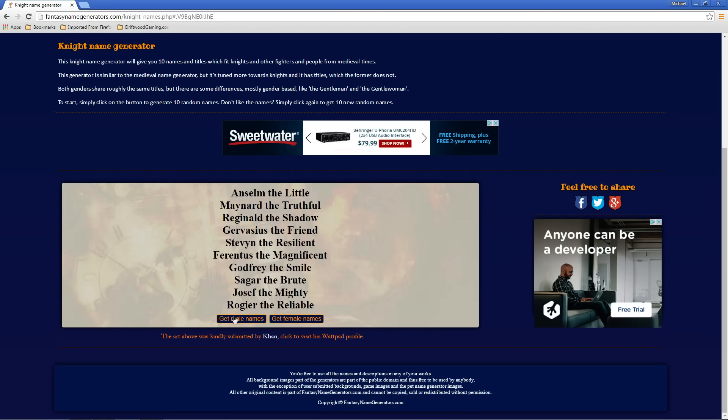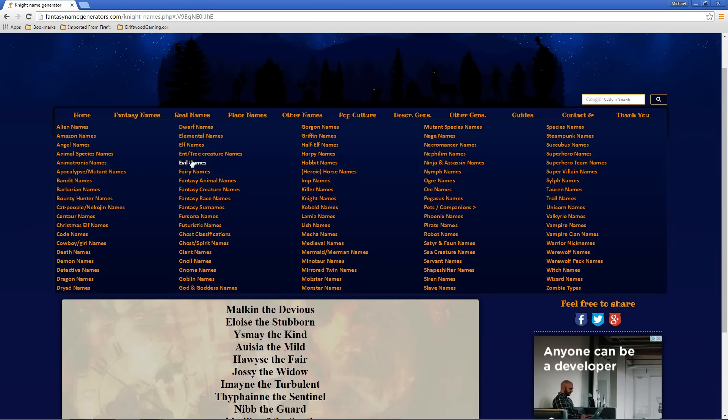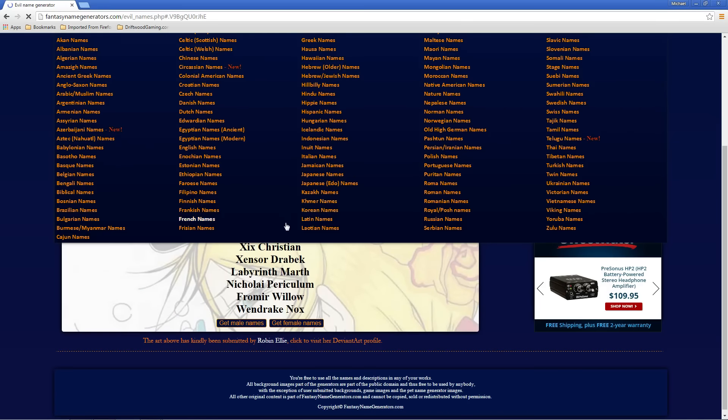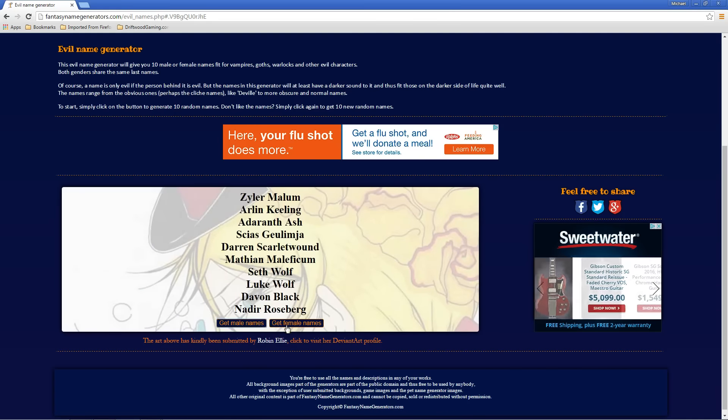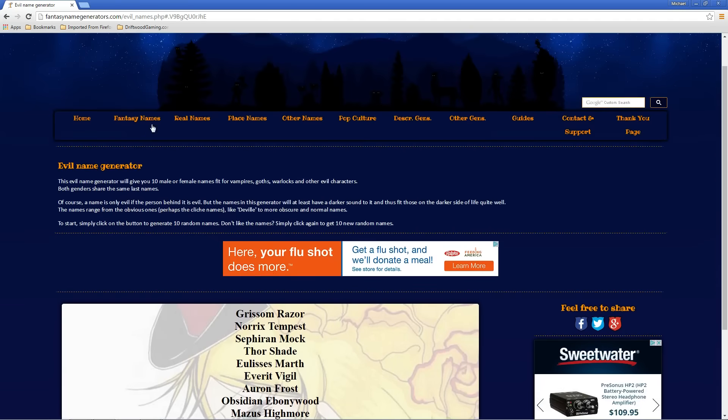You could just generate male names, female names. Let's find something else. So we've got our enemy, but we got to think of a cool name for our enemy. We can just generate some names, and you can take the first part of this name and put it with the second part of that name and come up with your own using the generator.